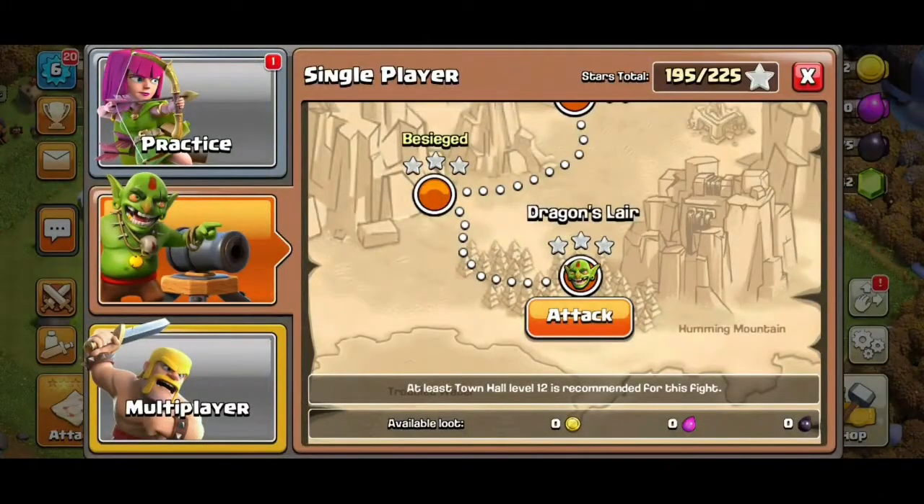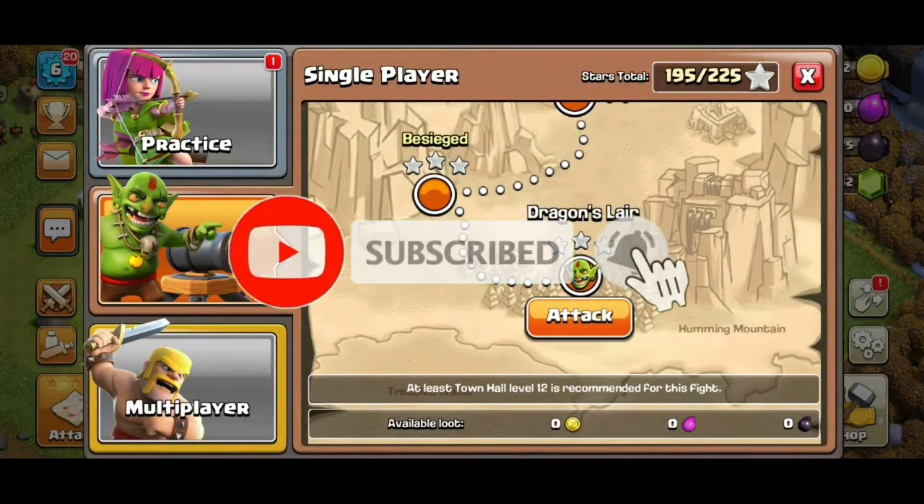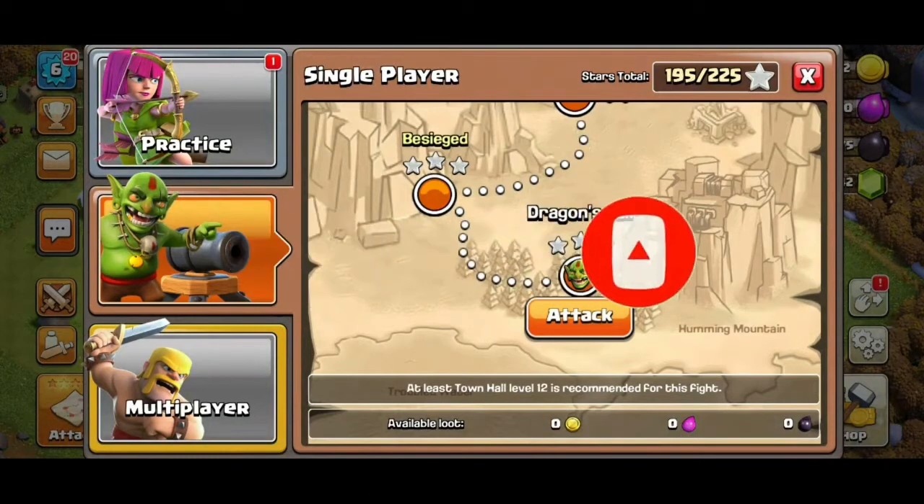Hello friends, welcome to Mr. PK Clasher YouTube channel. In this video I will be teaching you how to clear the Dragon's Lair map with Town Hall 9. The special thing in this video is that we three-starred this base with a freeze spell left, and we have not used Barbarian King and Archer Queen in this attack. If you are new to this channel, subscribe for more amazing videos. Also tell me in the comments if I should bring more Goblin Maps videos.